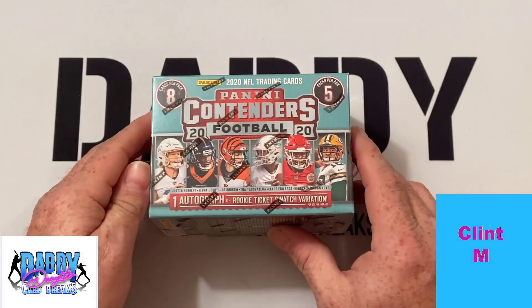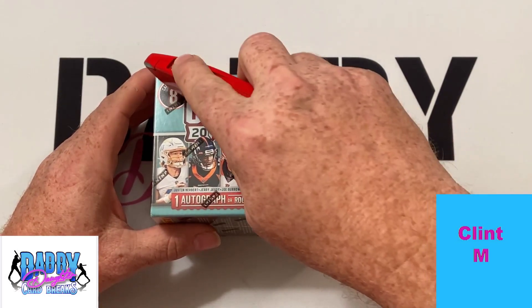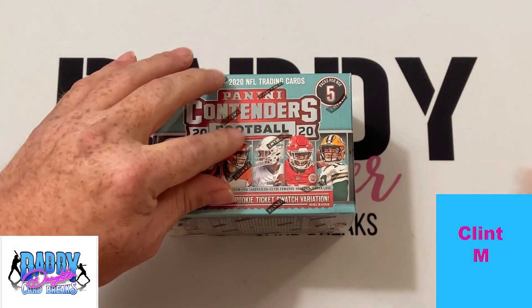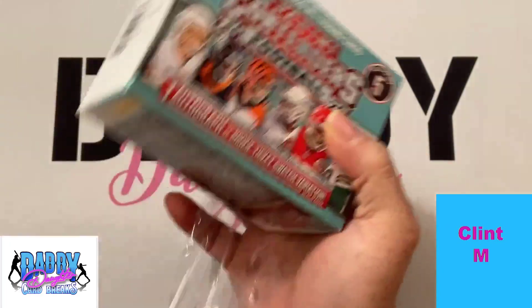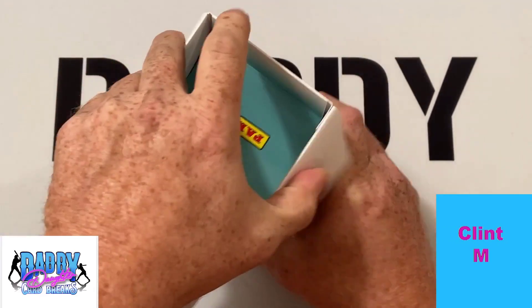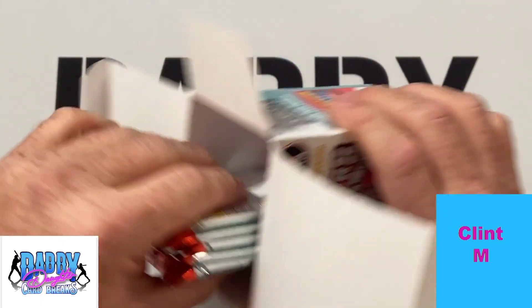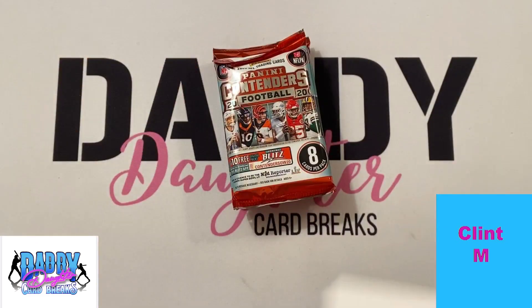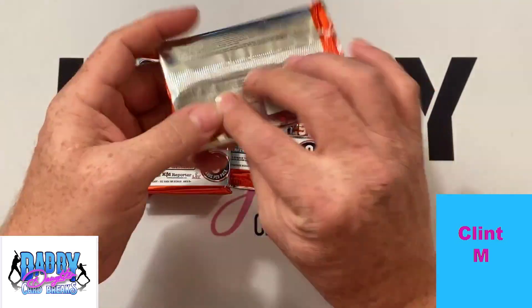Anyway, we're going to get into this for Mr. Clint. We appreciate Mr. Clint for going over to the website and picking this up from us. So let's get ready and get started — see if we can find Mr. Clint some of those hot rookie cards from this year's class. I'm going to take just a minute and say thank you to our Patreon members of the month, Chris and Christina Dore. We appreciate your continued support on Patreon of what we are doing over here. So here we go — let's see what we can find in these five packs for Mr. Clint.